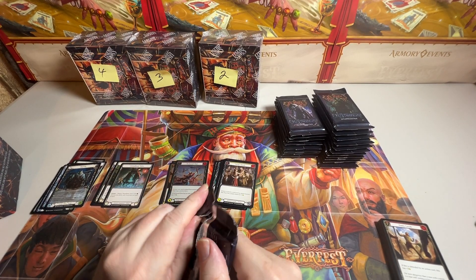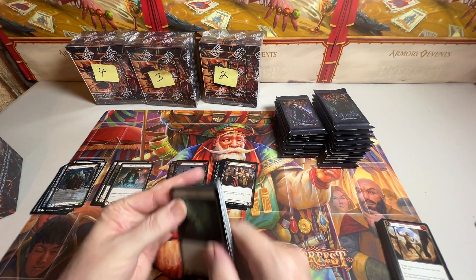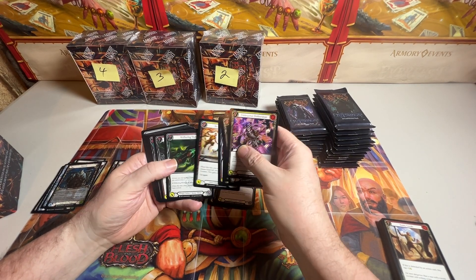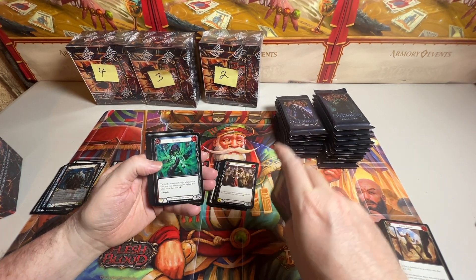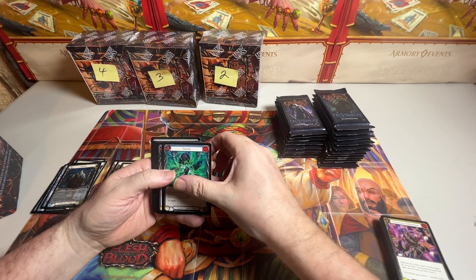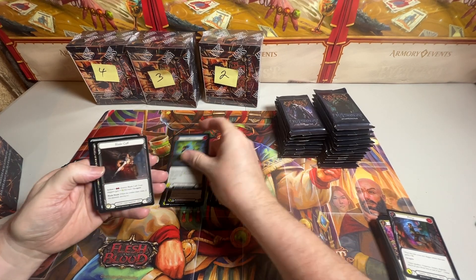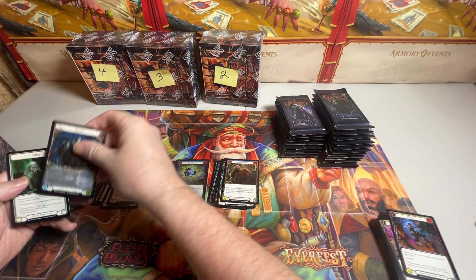Main thing is to get the Rares and the Majestics pulled out of here. It just makes it a little more confusing for me anyway. Rare. Common. Rare. Common Foil. Equipment. Tokens.